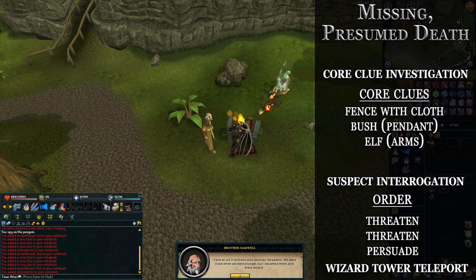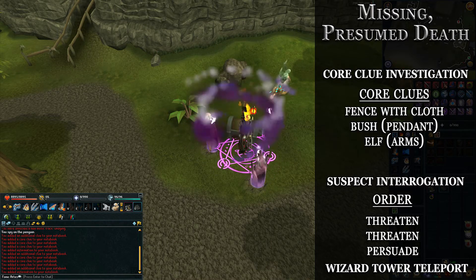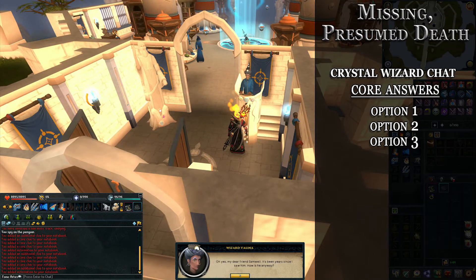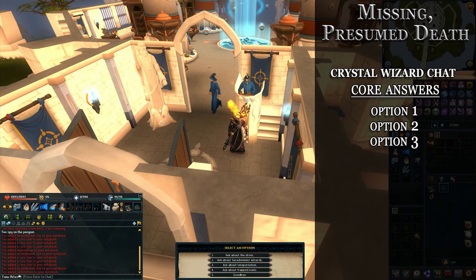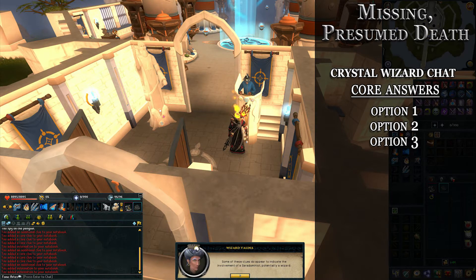After talking to the old man for a moment, he'll send you on your way to the Wizard's Tower to speak with one of his old friends. Head to the Wizard's Tower and speak with the crystal mage. You'll need to select just the first three options and she'll look through your book. After a short chat, she'll send you back to the bloody old man.